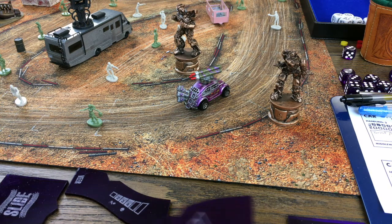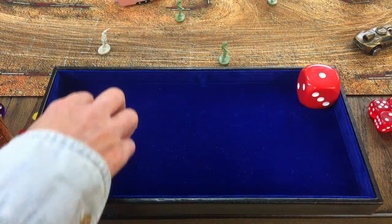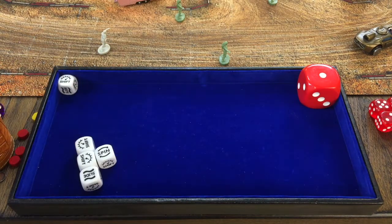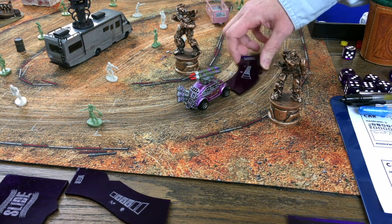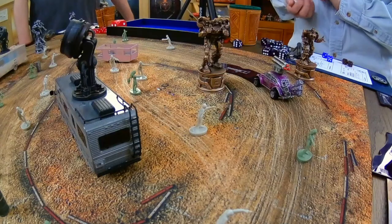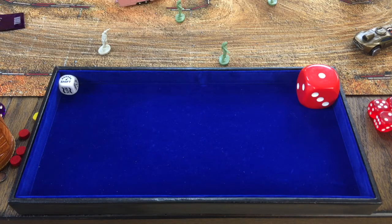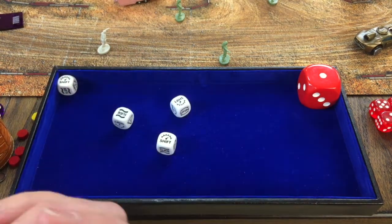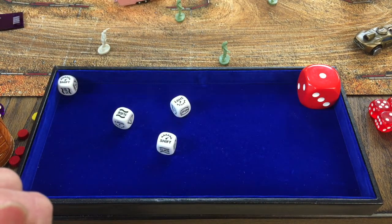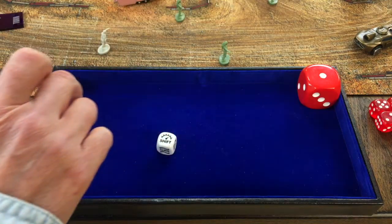Lynn activates the Rocket Bug first, going with a regular turn. Since she's in gear one, she gets one free shift. The placement looks like it's going to be bad — possibly needing a spin result. Was Rocket Buggy nipping into the moonshine before getting onto the racetrack? There's a slide result, which isn't much better, since this track is pretty narrow and a slide will take you right into the wall.